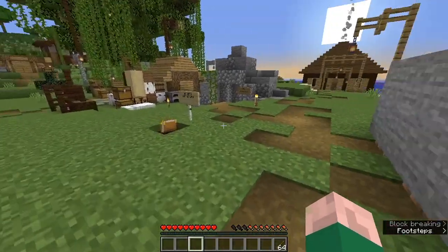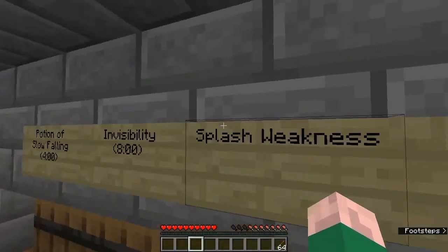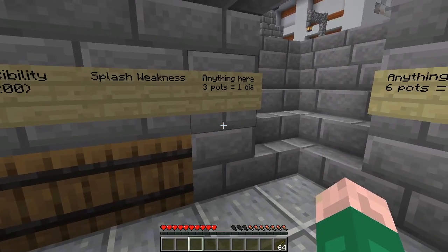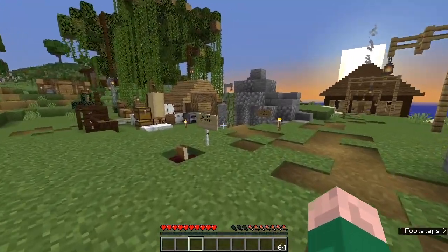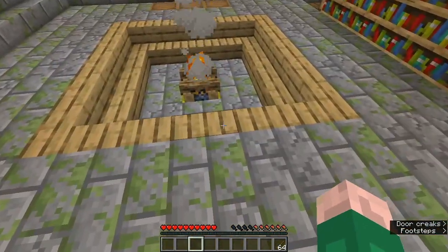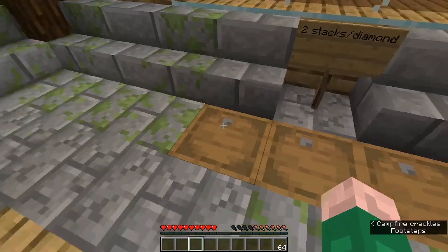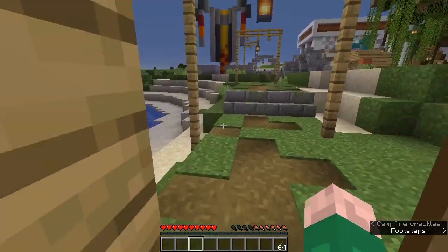Is there a potion of weakness? Splash potion of weakness — oh, sold out. Three pots for a diamond otherwise. And the kelp shop: power from the ocean. Two stacks for a diamond. Great.